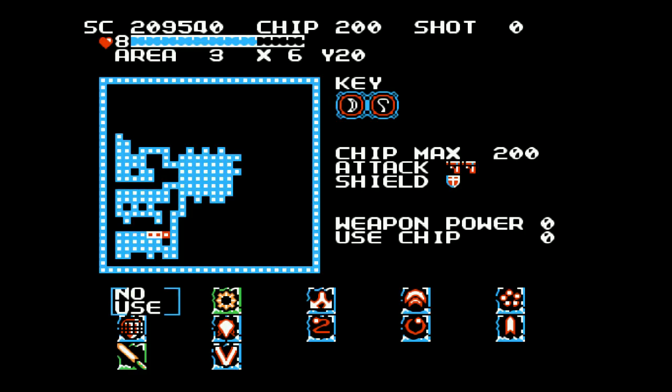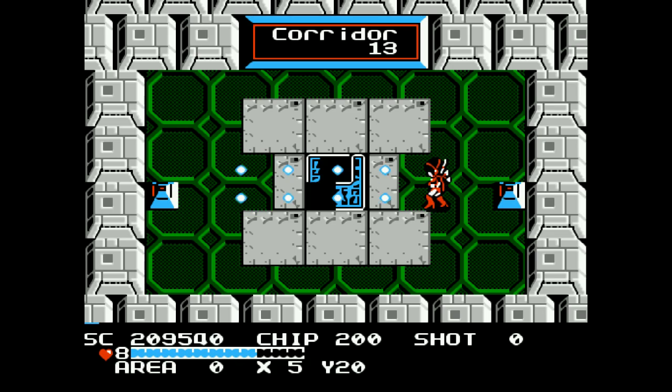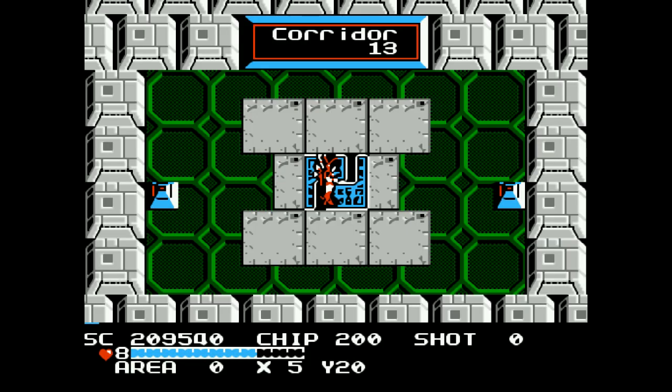Anyway, here it is, and here we are on the map. You can see that Corridor 3 and 13 are right next to each other, but we don't really have a way to open Corridor 3 just yet. For now, let's jump on in to 13.